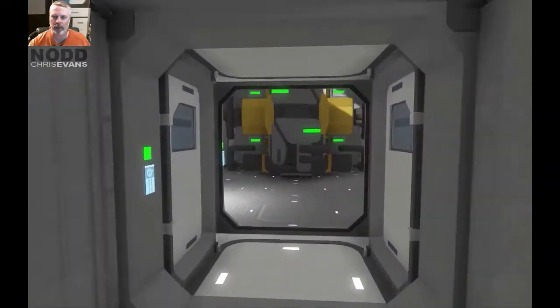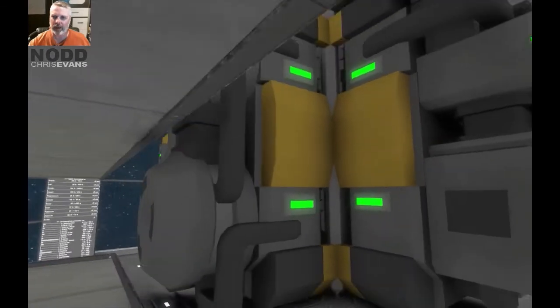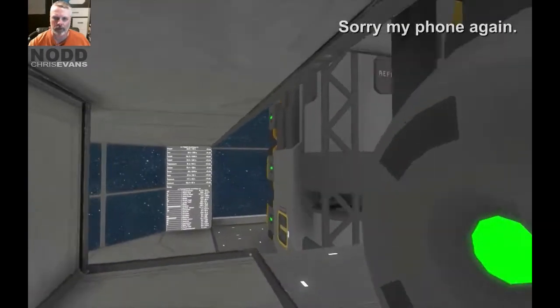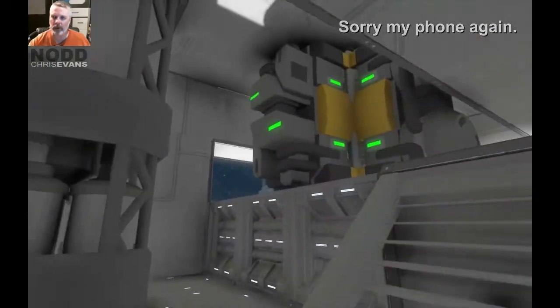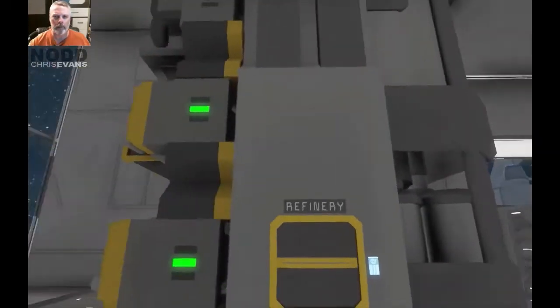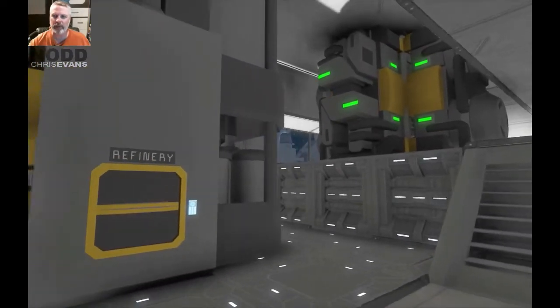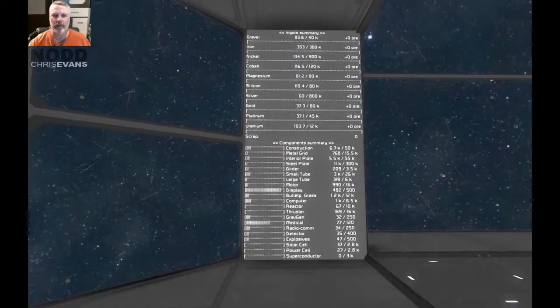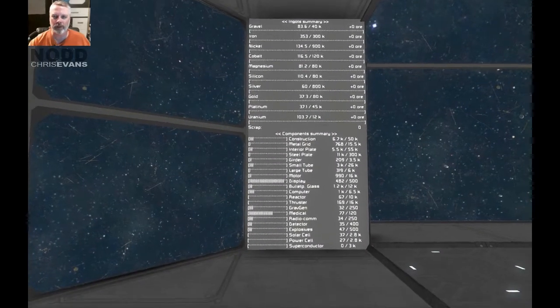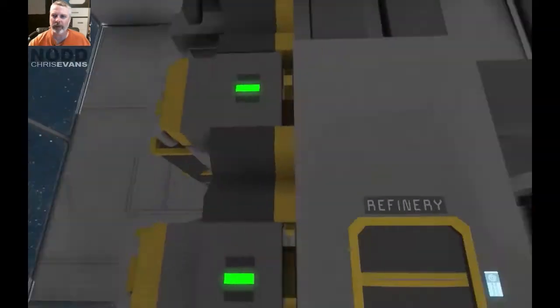I said I wasn't going to do this, but I did it anyway — I have a refinery in here and an assembler. The idea is if I need to make stuff in situ, I can do that. I've got some basic displays here about ingots, ore, and components so I can keep an eye on that.